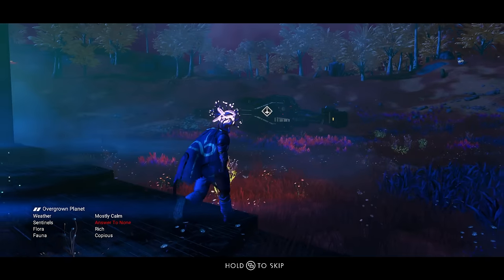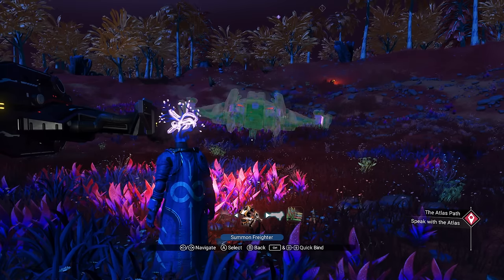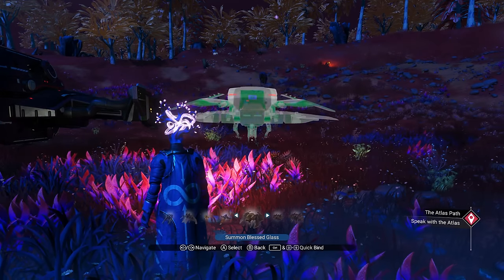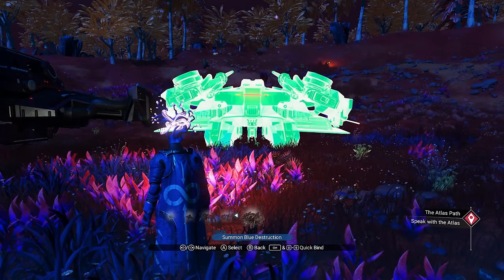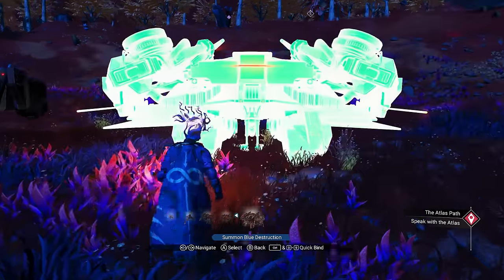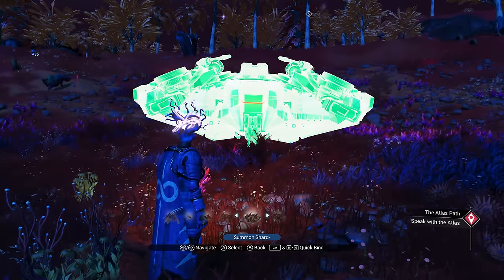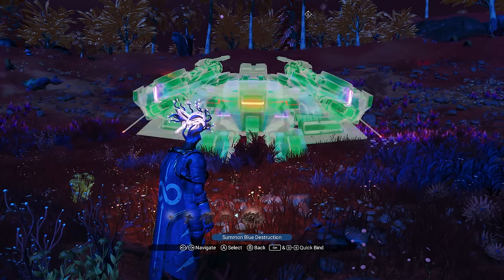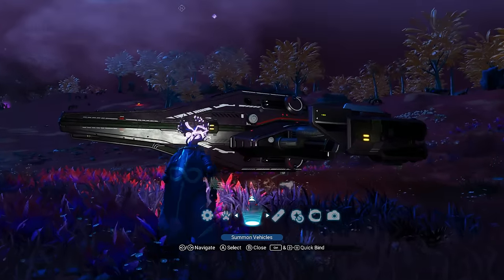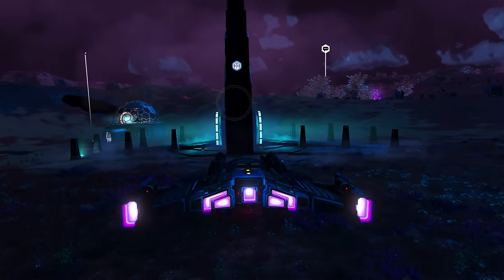Now, the other thing is you can only have 12 ships. So if you're at the limit — right now I have eight — if you have 12, you cannot pick it up. You're going to have to change out your ship. Make sure to go through your list and find one you don't want to keep anymore. If you want to trade it out and use that one, you can. I'm going to keep mine because I like my purple fire. But if you're at 12, you're going to have to trade your ship.